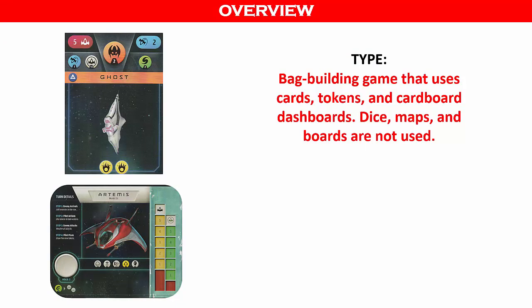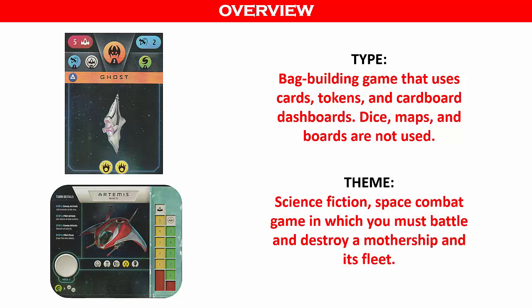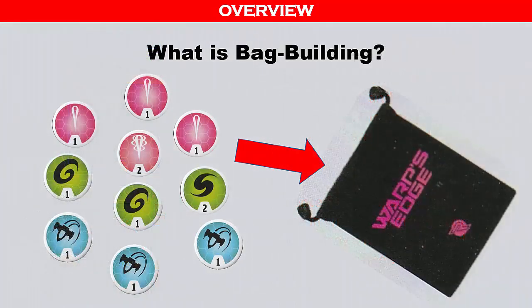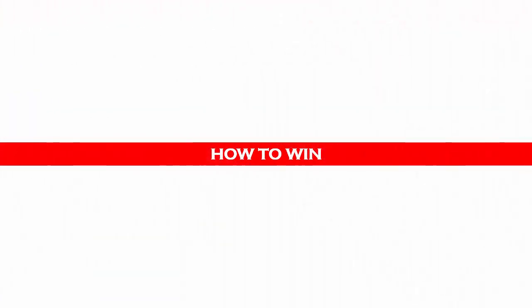Warp's Edge is a bag-building game that uses cards, tokens, and cardboard dashboards. Dice, maps, and boards are not used. Thematically, this is a science fiction space combat game in which you must battle and destroy a mothership and its fleet. In bag-building games, you start off with a basic set of items, such as tokens, and gradually use them to acquire more powerful tokens, thereby building up the effectiveness of the bag contents.